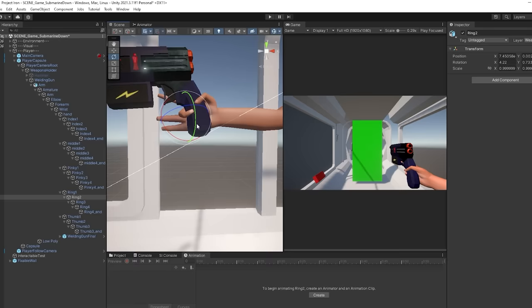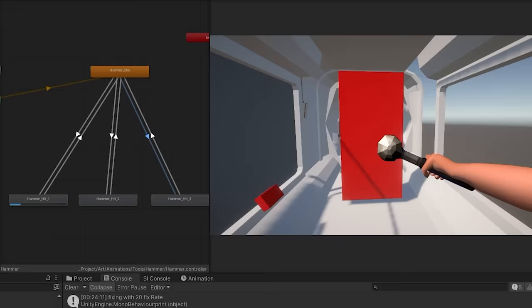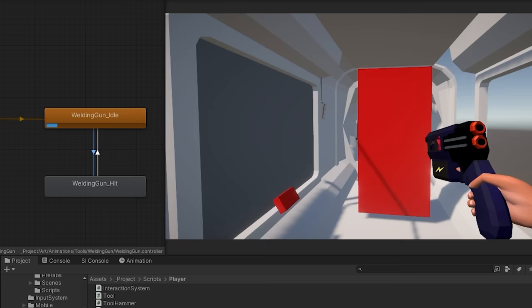I also made the animations for the tools. I used the hand Fisher modeled. For the hammer, I made 3 different hit animations that play randomly when you click. And for the welding gun, it's just the same pose but it shakes violently.